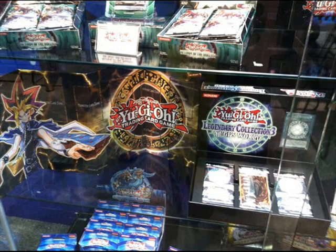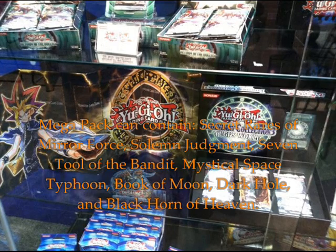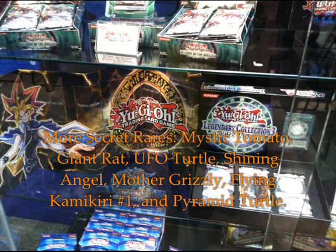Famous cards from some of Yu-Gi's most notorious enemies, including Pegasus, Bakura, Raphael, and Merrick. Secret rare versions of legendary cards that have stood the test of time, like Mirror Force, Solemn Judgment, Seven Tools of the Bandit, Mystical Space Typhoon, Book of Moon, Dark Hole, and Black Luster Soldier - Envoy of the Beginning. Secret rare versions of many recruiter monsters like Mystic Tomato, Giant Rat, UFO Turtle, Shining Angel, Mother Grizzly, Flying Kamakiri No. 1, and Pyramid Turtle.